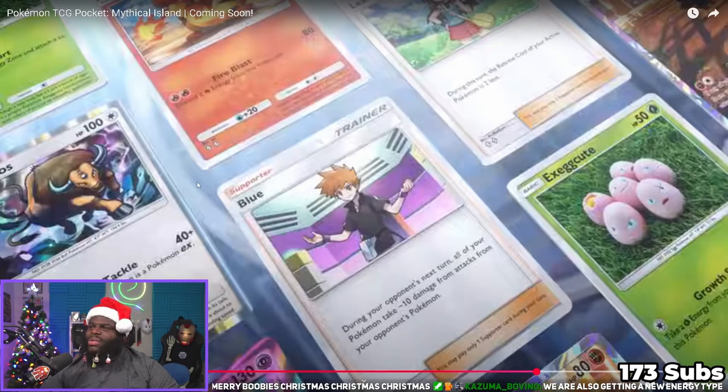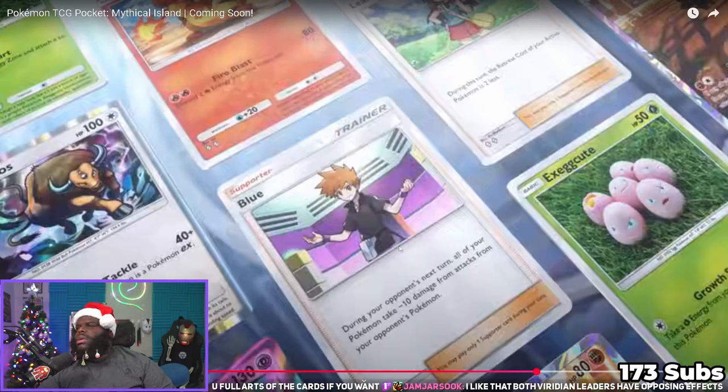Blue actually seems kind of crazy. It says: during your opponent's next turn, all of your Pokemon take negative 10 damage from attacks from your opponent's Pokemon. It's almost like — the only way they can win is a Giovanni, but I have Blue so I'm fine. Tauros has 100 HP and needs three energy to attack. It says if your opponent's active Pokemon is a Pokemon EX, this attack does 80 more damage — so that's 120 damage total, but for three energy. There are other Pokemon that can deal 120 damage more easily, so we'll have to see.